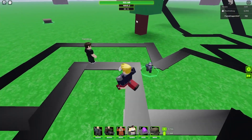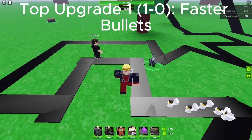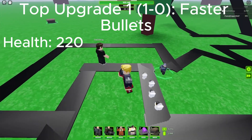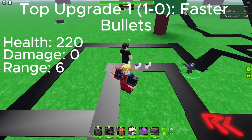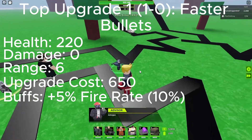Starting off is the top path. Upgrade 1 is Faster Bullets. It gets lime stripes around the base of the headquarters' green area. Health is 220, damage is 0, range is 6, upgrade cost is 650, and the buffs get a plus 5% fire rate, 10% total.